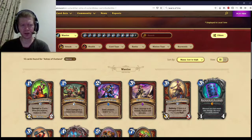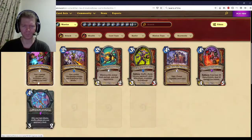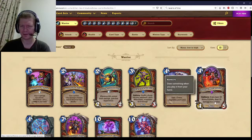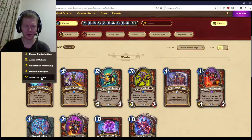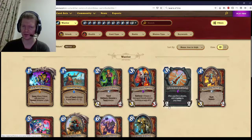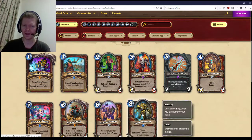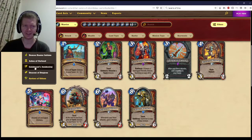So if we take a look at Warrior and what they've had beforehand, we go to Rise of the Shadows. They didn't really have all that much except Omega Devastator, and that was an epic, so there really wasn't much there. They had a pretty poor Rise of the Shadows set. We go to Saviors of Uldum, and they had Restless Mummy, Lance, Flunky — really good cards — Armored Goon was good for health, Tomb Warden if you could buff it was a really good card. So they had a good Saviors of Uldum.